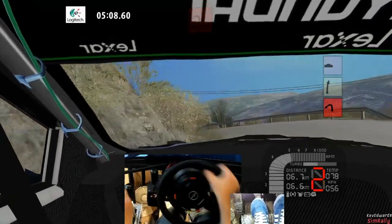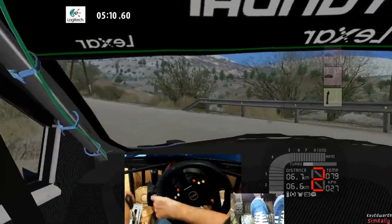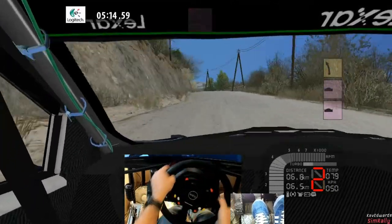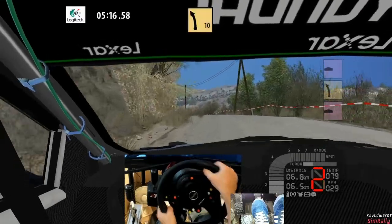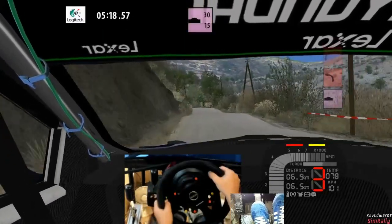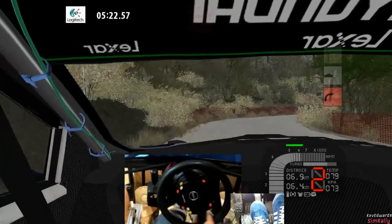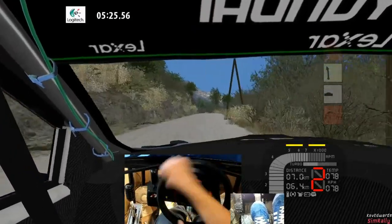Heavy left, unseen. Five right plus, watch blue dip, watch blue dip, sudden, ball left. Jump, unseen 30. One left, unseen. Turn deceptive late, square right minus, right to slow 80.